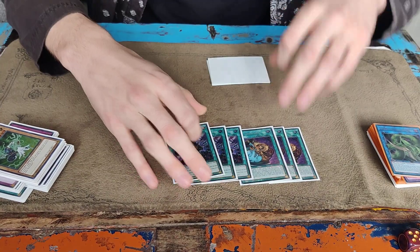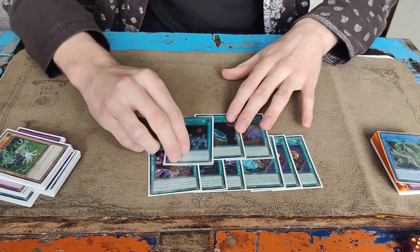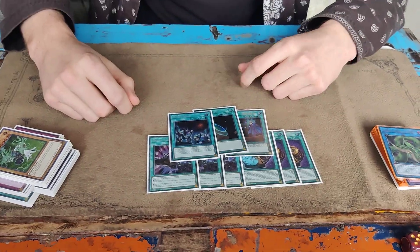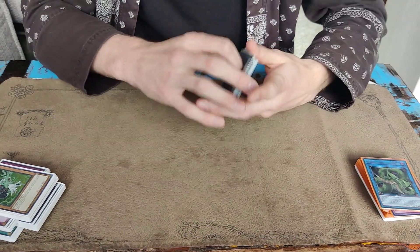And then finally, triple Pot of Prosperity, triple Tactics, and one-offs: one Called by the Grave, one Terraforming, and one Mystic Mine. Yeah, the Mine is just there. It's the last spot — just there for the sake of being there. Mystic Mine gamers. So that's 40 in the main.